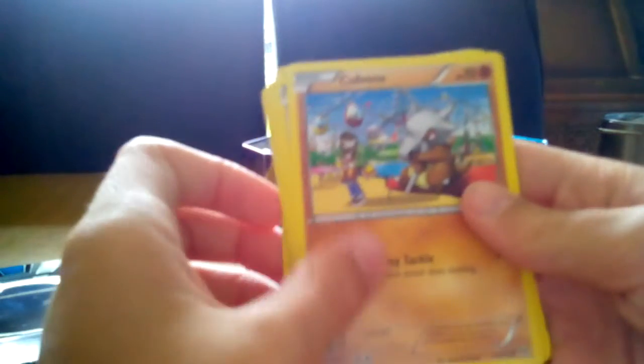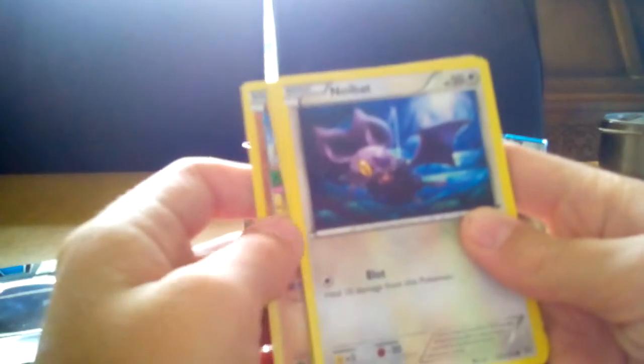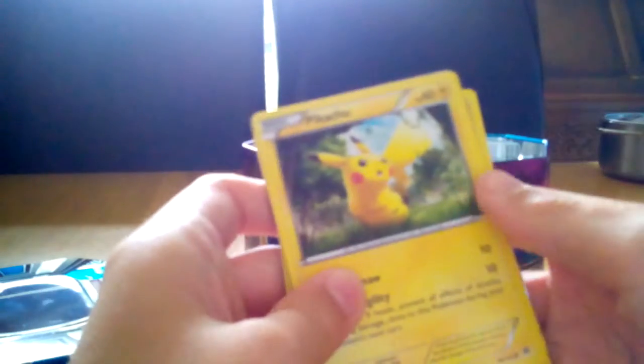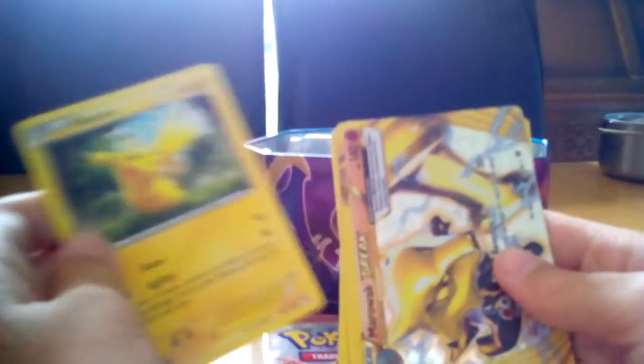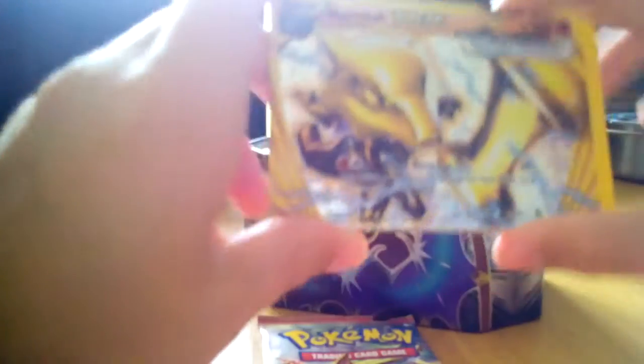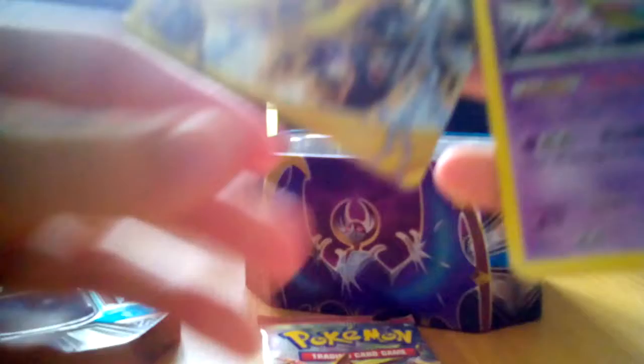I've got Cubone - that's pretty nice actually. Pikachu - finally I've got a Pikachu! And I've got a BREAK card - this is the best card out of all of them I've got so far. Kirlia - I thought it would have evolved from something, I can't remember what it's called.